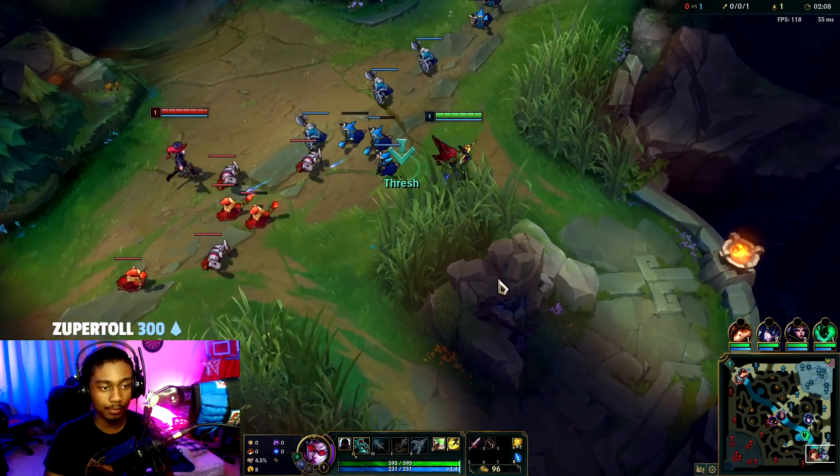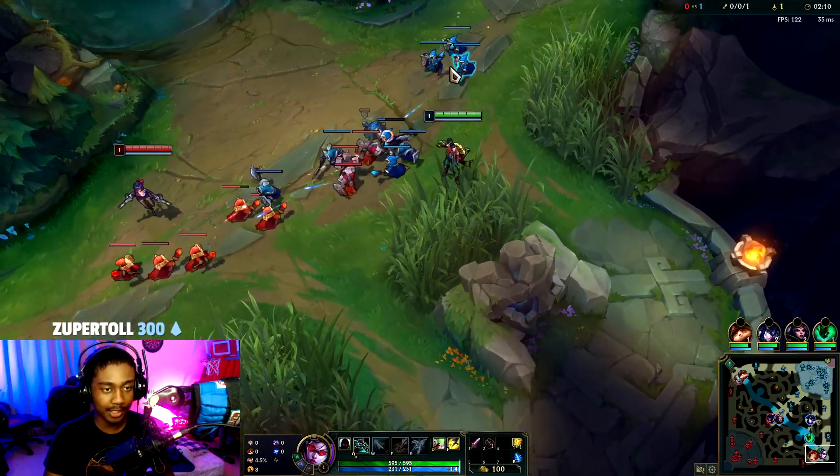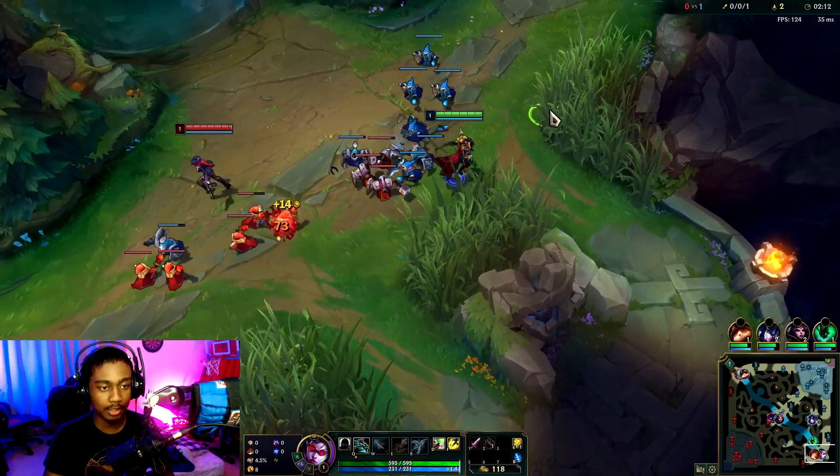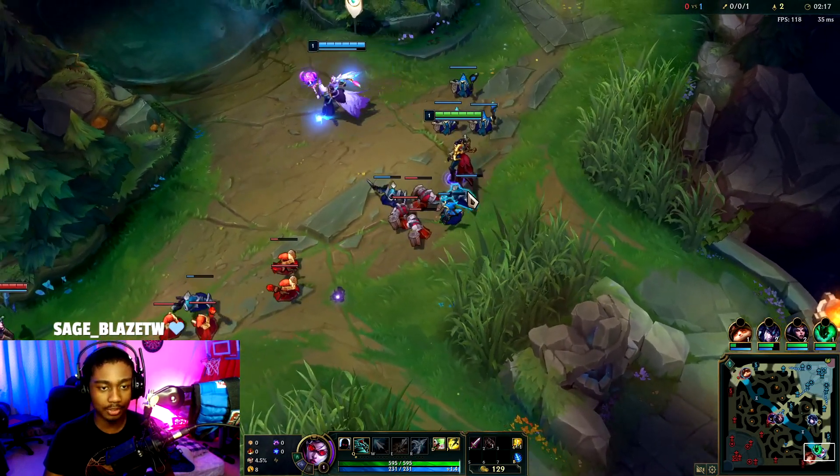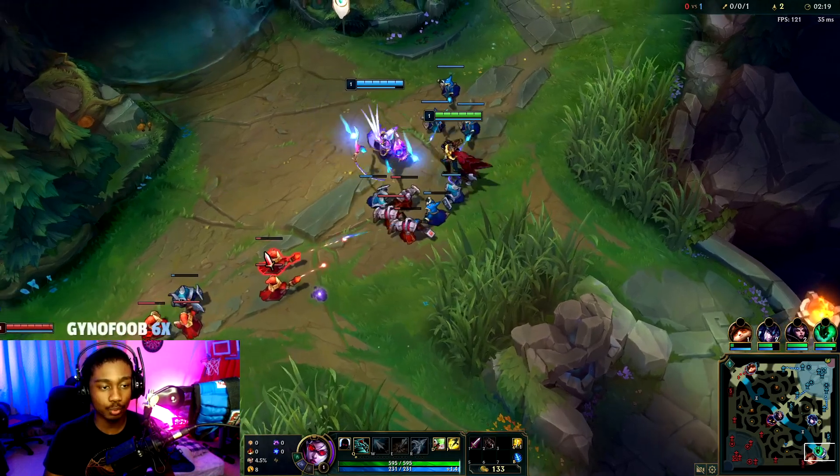The build you go on Vayne is Blade of the Ruined King, Rageblade, Phantom Dancer, and then Infinity Edge. That's like the most standard thing you could do and it has the highest win rate right now.